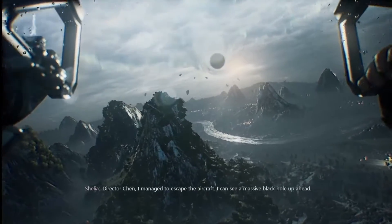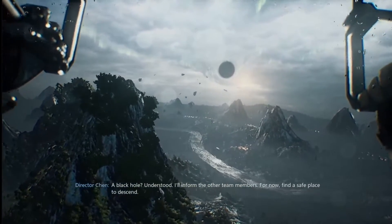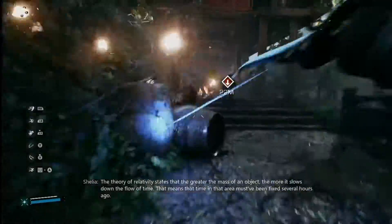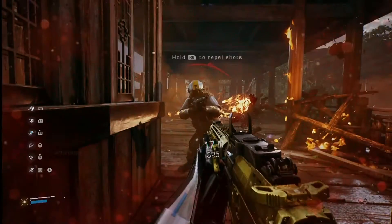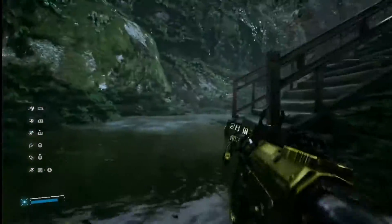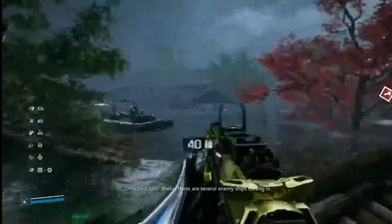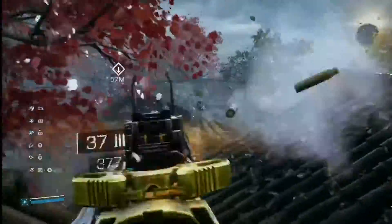Bright Memory Infinite focuses on arena-style first-person combat with some light platforming elements. Each area is designed to complement Shelia's high-paced combat style. Using her power unit, she can move faster than bullets. Her primary weapons include an assault rifle, pistol, automatic shotgun, and sniper rifle. Each one has specific attachments and a unique ammo type. They shoot well and the developers did an outstanding job ensuring the player is in constant control regardless of how fast you're moving. There's never really a situation that calls for one specific weapon over another, and the game provides plenty of ammo during each encounter.